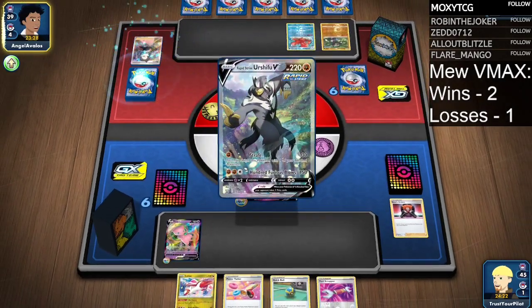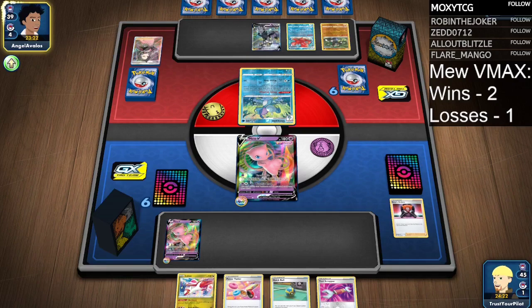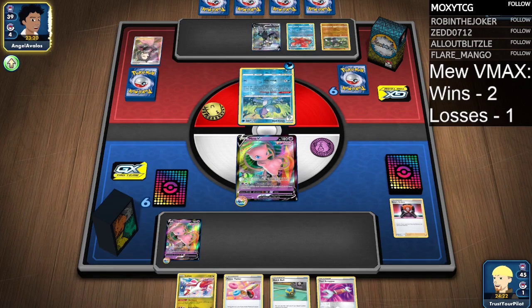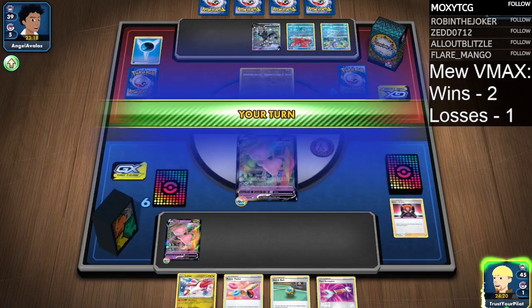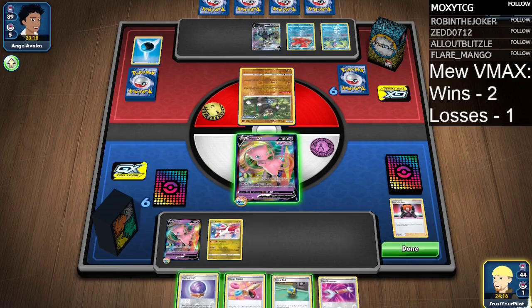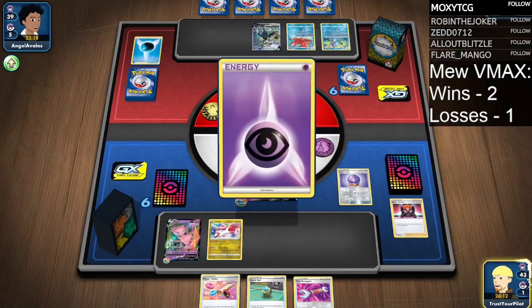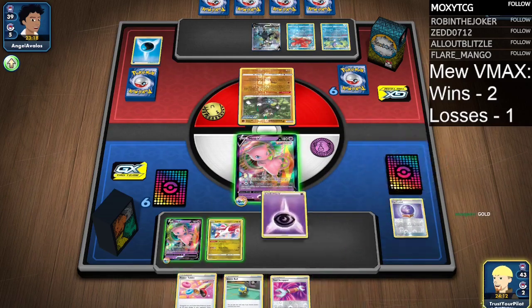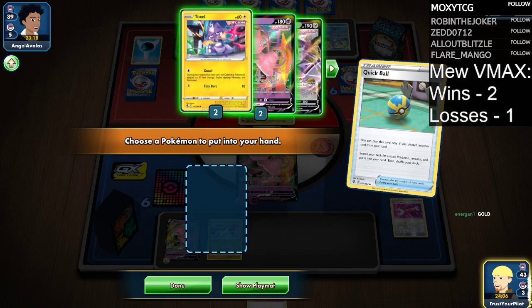I can just take a knockout on that Drizzile if I really want to. So they'll retreat into Passimian — that's weird because it does have a Psychic Weakness. Latias goes down. Fog Crystal for an Energy, attach the Energy. Quick Ball the Tool Scrapper, unfortunately — I don't want to do that, but I have to.